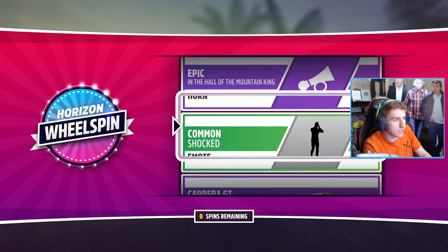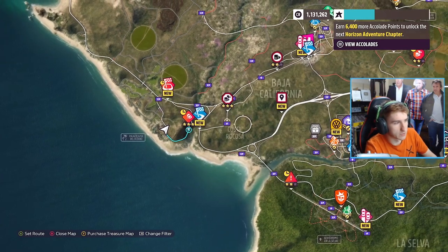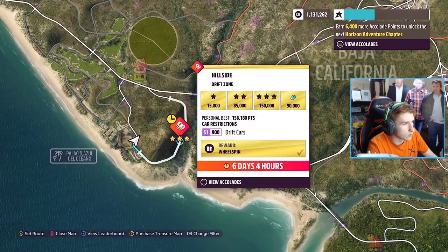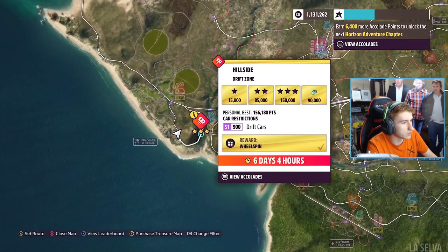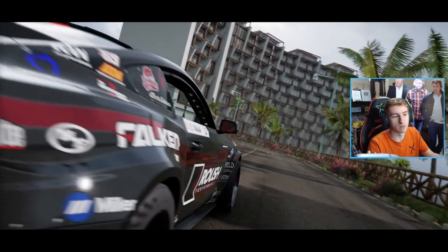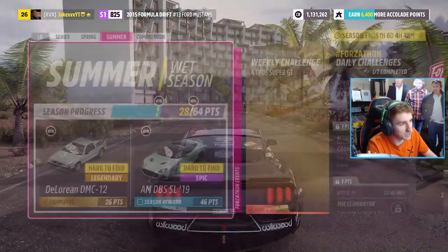Let's see what wheelspin we're going to get. Why is my luck so terrible at wheelspins? Now what is that - oh, can we do that? That is a seasonal objective: S1900 drift cars. Let me just quickly jump into one. I'm not sure if any of you have seen that before, but the festival playlist - the seasonal PR stunts - you now have to do in a specific category.